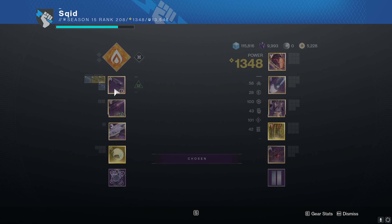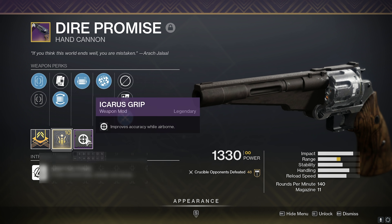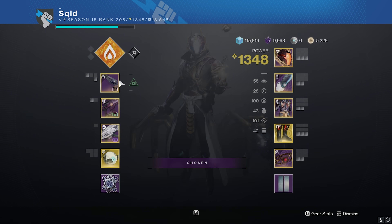I'm comparing the video today with the Dire Promise. The roll we got is rangefinder, opening shot, flare magwell, fast draw, and a range masterwork. We also used transversive steps and we played top tree Dawnblade today.